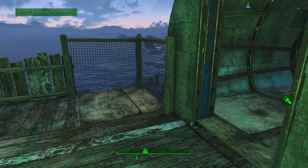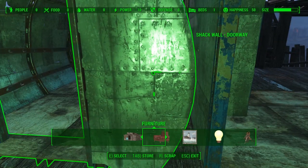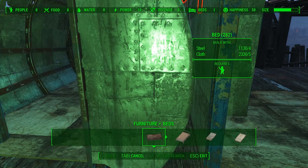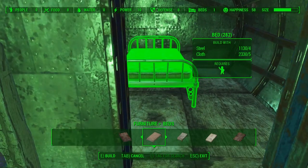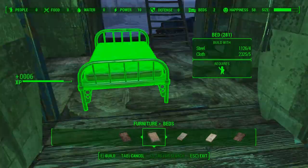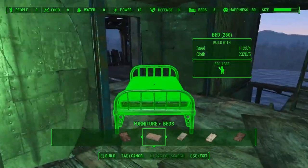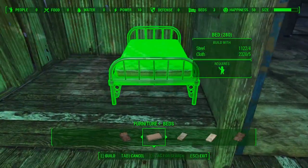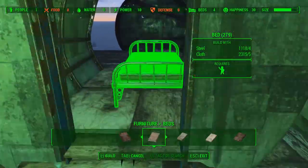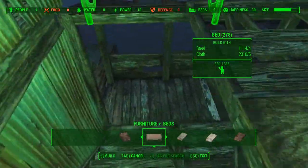Let's open up the workshop menu. This is a fine establishment so only the finest beds will do. These beds are huge and I'm not going to worry about positioning too much right now — I just want to make sure every spot has a bed and then we'll go back and reorganize as we do. All right, so that's four — we have no food, no defense here.